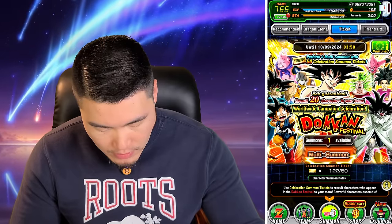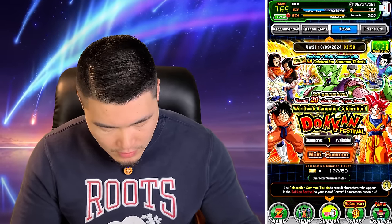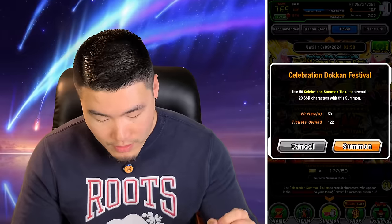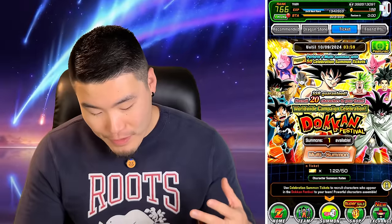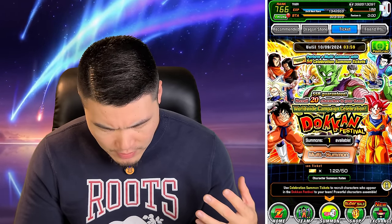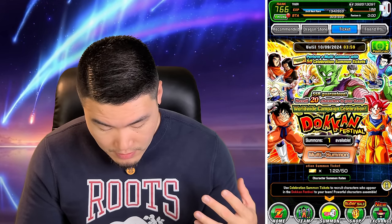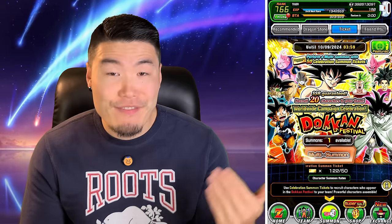Let's start with this one. It's not Super and Extreme - it's just different units featured. I actually don't have this Goku or this Piccolo, so both of those will be sick. I also don't have this Trunks or Yamcha either. So yeah, lots of stuff I could use for sure. Like I said, I think I want to play Sparking Zero by myself a little bit first.